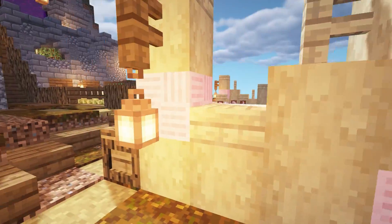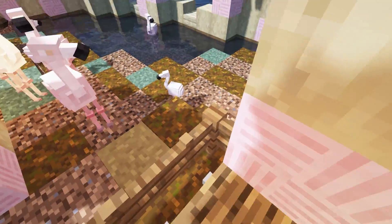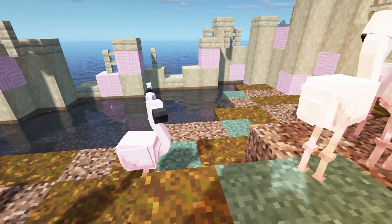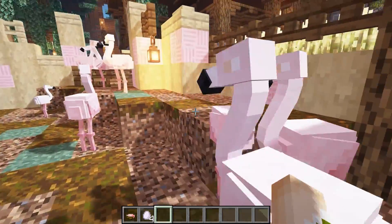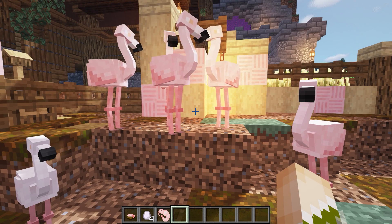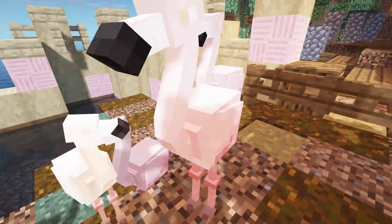So this first mod is called Flamingo. This is a brand new mod that adds flamingos — look how adorable. There's one in water right here and they drop feathers. You breed these with shrimp and it creates a little love heart — it's so cute.